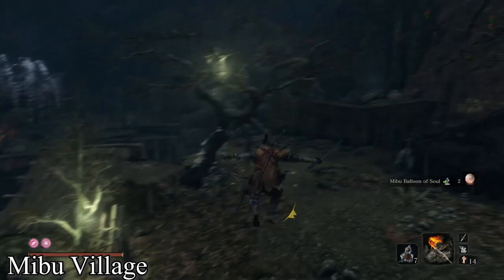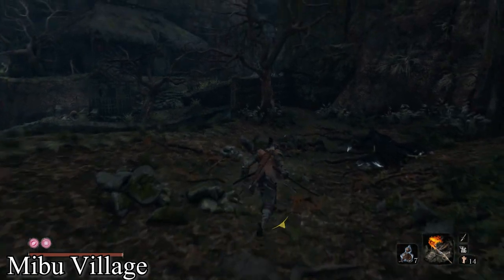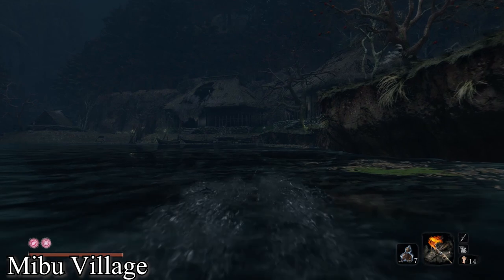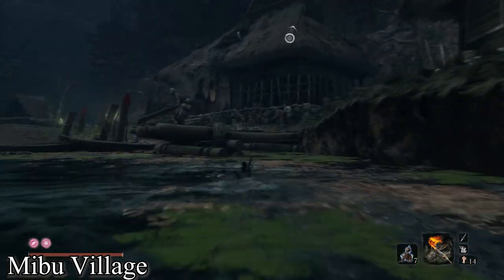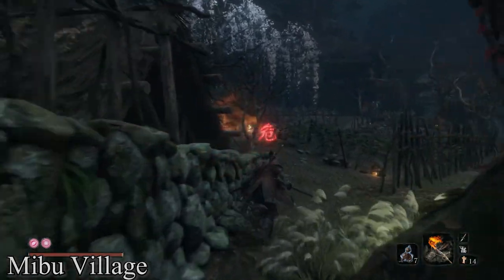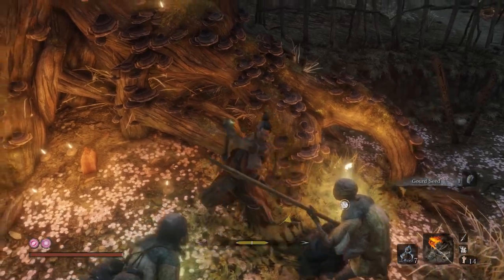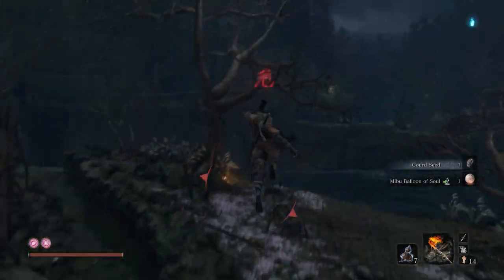This next one is in Mibu Village — this is way further ahead in the game. This one is in front of the big orange glowing tree. It's hard to miss, but it's also hard to actually get to. It's something you might just be tempted to ignore. This place is swarming with undying enemies, and also annoying guys that crawl on the ground and grab you from the little graves. But if you want to, just avoid them — just run in, grab the Gourd Seed, and run out.